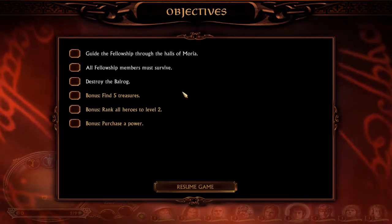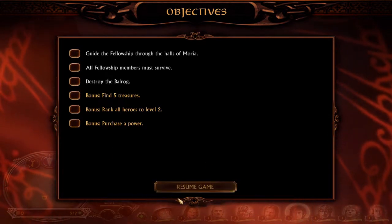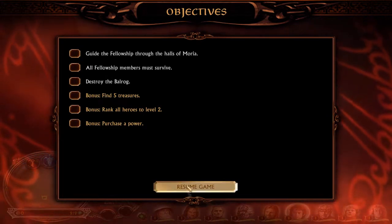Three bonus quests: find five treasures, rank all heroes to level 2.